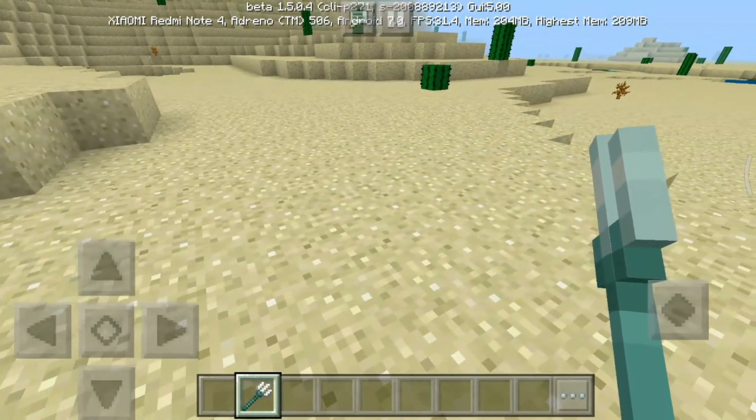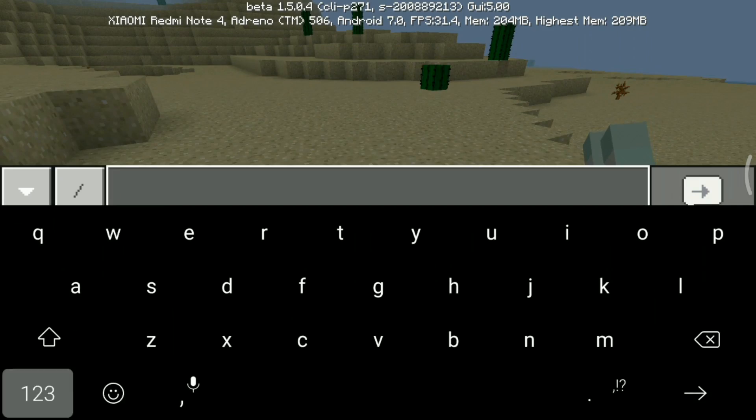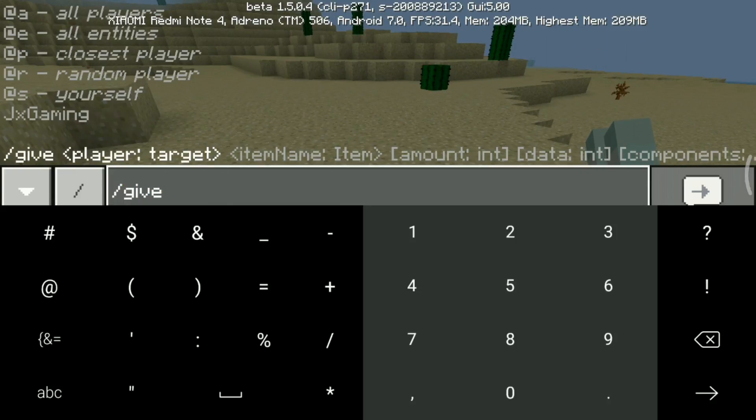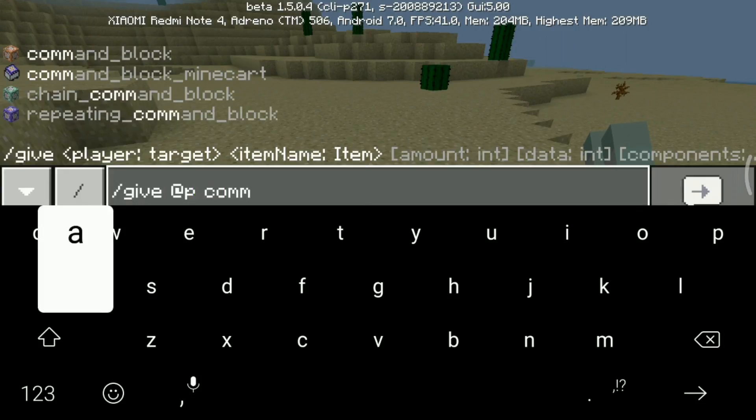So what you need to do is get a command block. In order to get it, you need to type: slash give at p command_block.